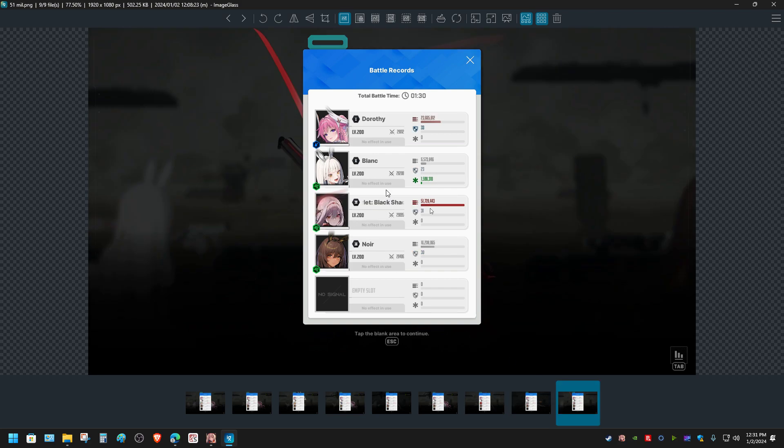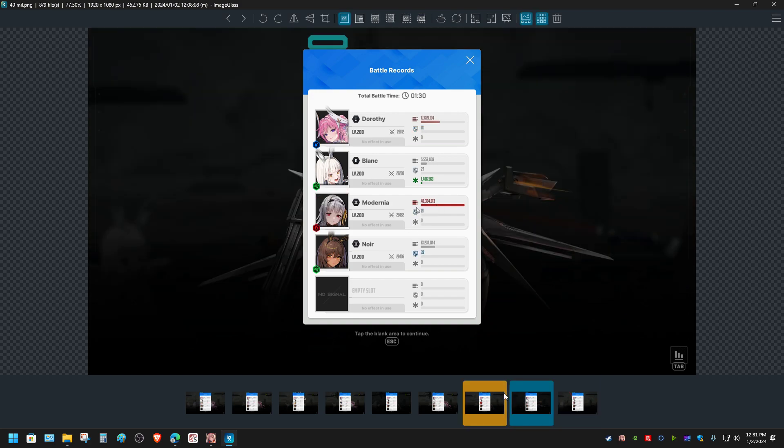Last but not least is Scarlet Black Shadow. You might be thinking that maybe because of the support that Blanc and Noir were able to provide, Scarlet Black Shadow got a lot more damage — and that is true. But you can say the same thing about Modernia as well, because Modernia did a lot more damage despite having a different elemental support type.